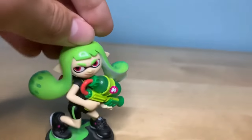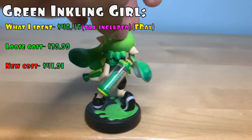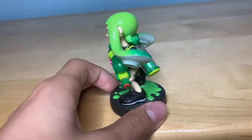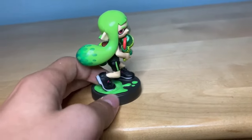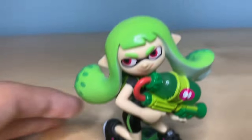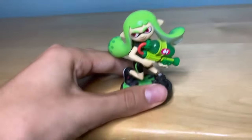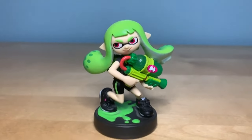First we have the green inkling alt. Not a lot really changed — it's more of the ink and the weapon's got a sticker now. Honestly I do like the effort they put in to make it feel like a new character. They changed the shoe designs, the shirt design, and gave them a new weapon — even though it's technically the same thing but with a sticker. That is the green inkling alt.